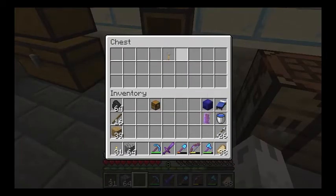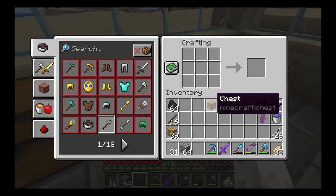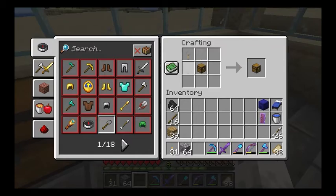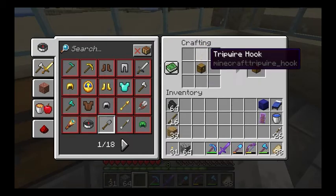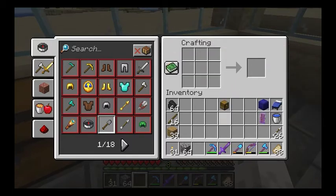You will need a chest and a tripwire hook, and you can just put them together. It doesn't matter where you put them, but when you use the chest and tripwire hook, that will give you a trapped chest.